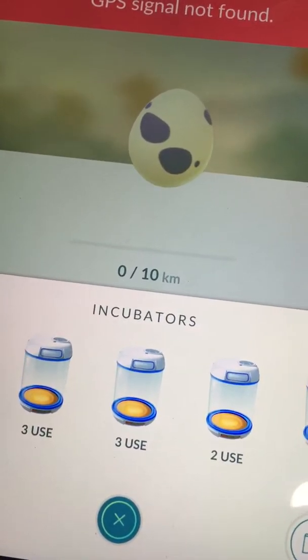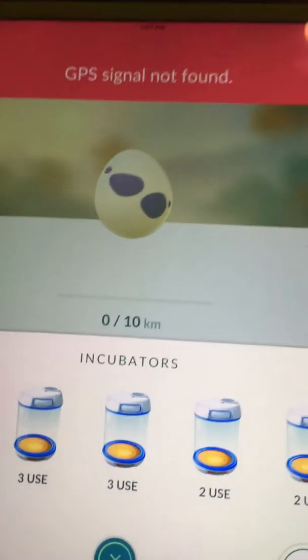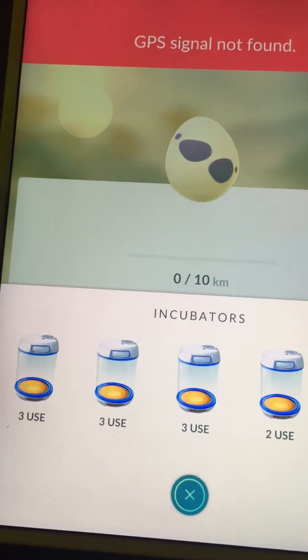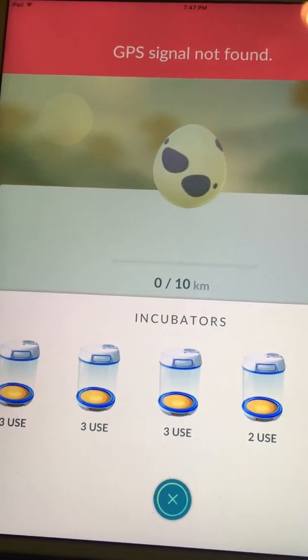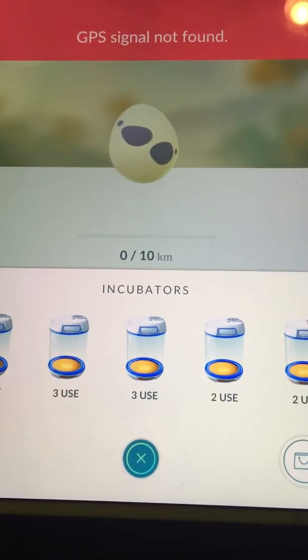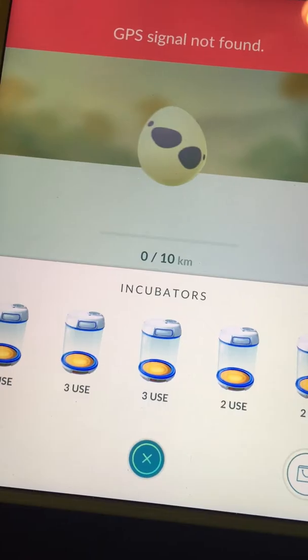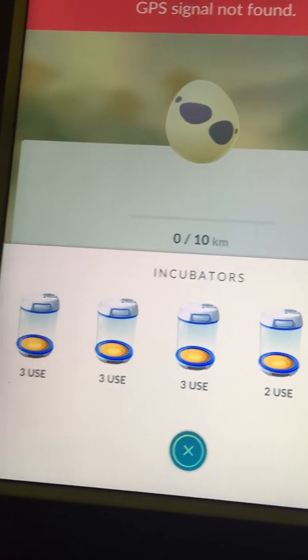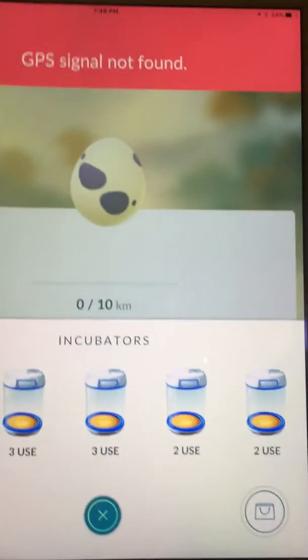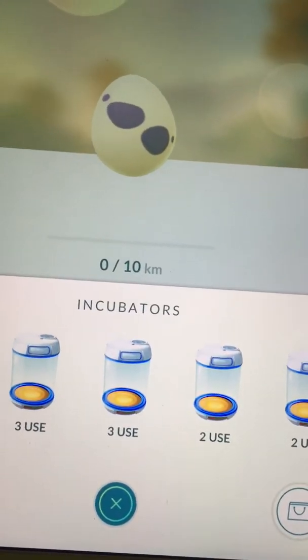If you want to use a blue incubator, I suggest you use it on the 10k egg. When you use it on a 10k egg, you walk 10 kilometers and it only counts as one use. It doesn't matter what kind of egg you use — if you use it on an egg that hatches in 1 kilometer, it's a waste because it still counts as one use.